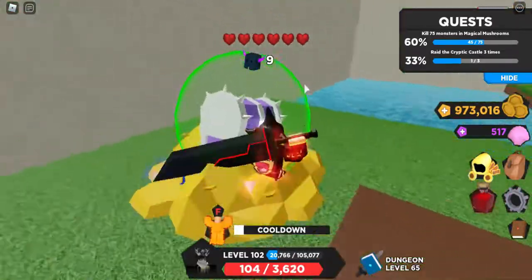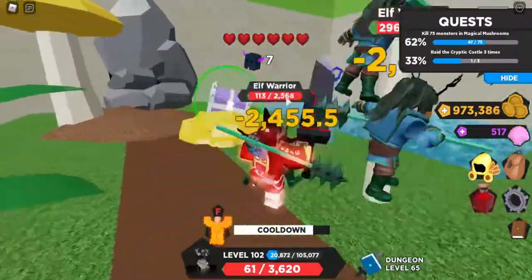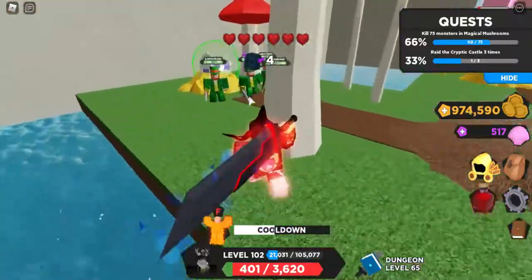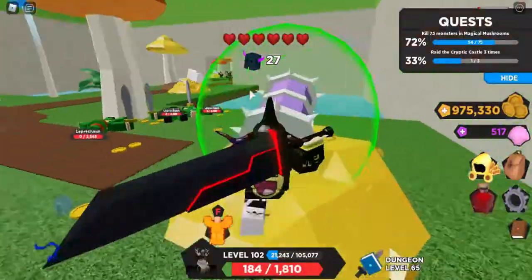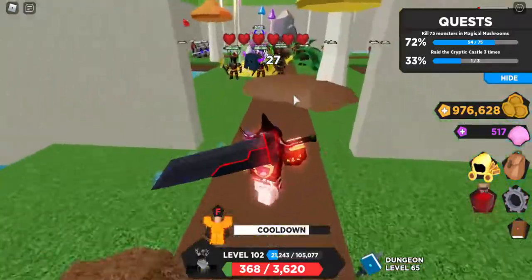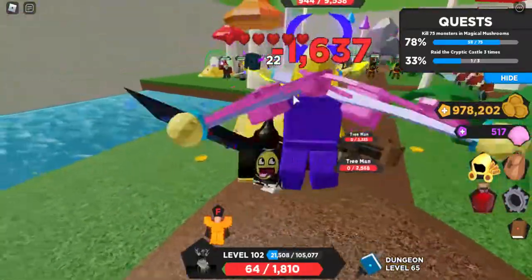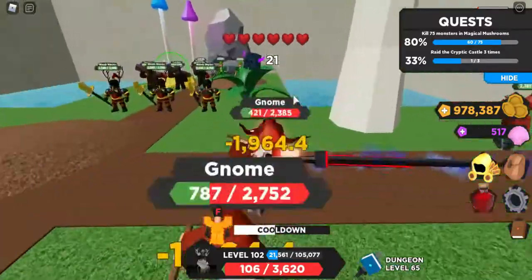Oh my gosh, I almost died! I'm down to 31 health right now — but I'll be okay because I survived. We're playing the Magic Mushrooms map, which is for people who are level 65. It's a pretty easy map if you're high level; it's pretty straightforward. How did I even survive that?